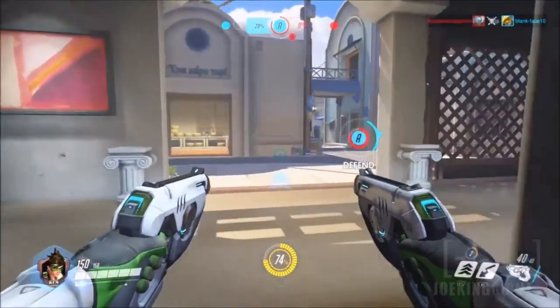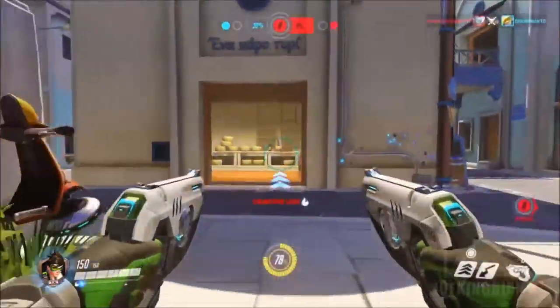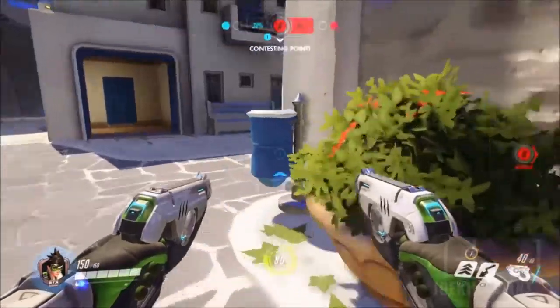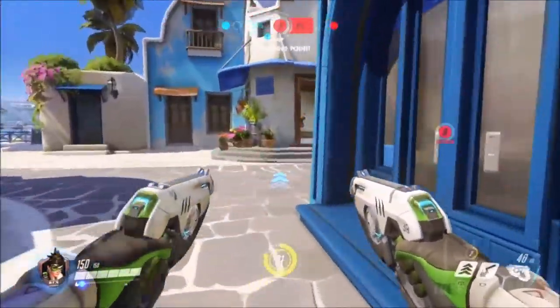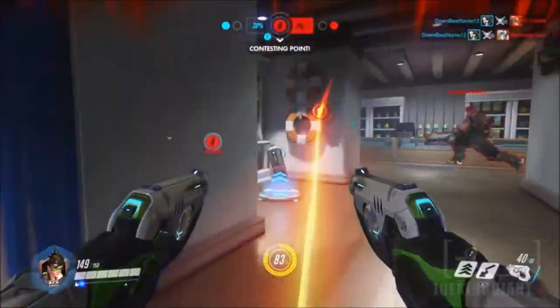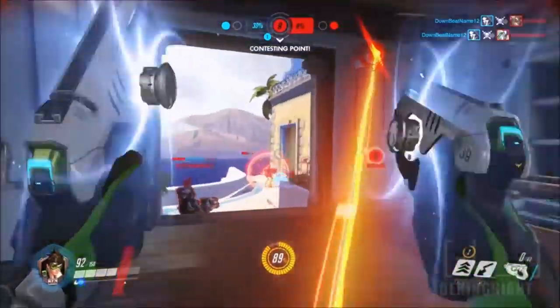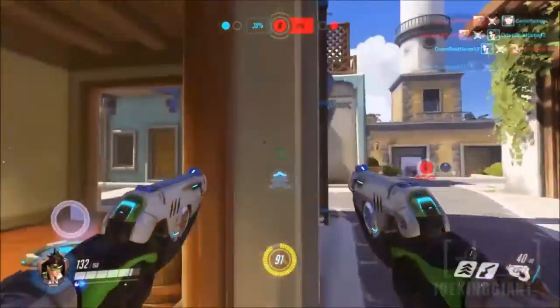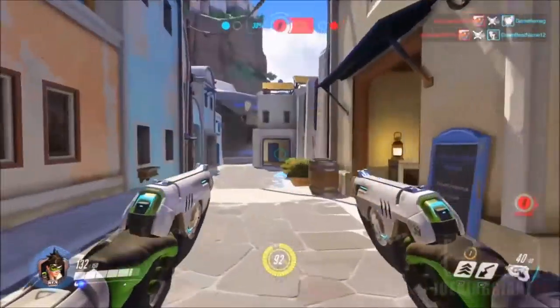Her pistols are not that strong unless you can sneak up behind enemy lines — then you should be able to take out enemies easily. It might take around three clips even against one of the weakest characters like the ninja; it takes like two to two-and-a-half clips to take out the ninja because her guns are just not that strong.